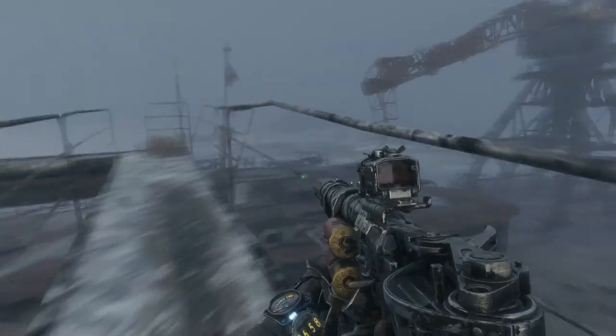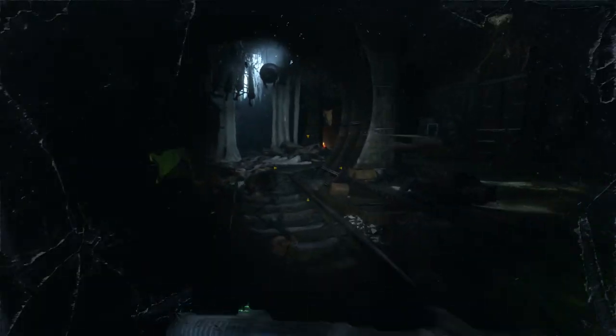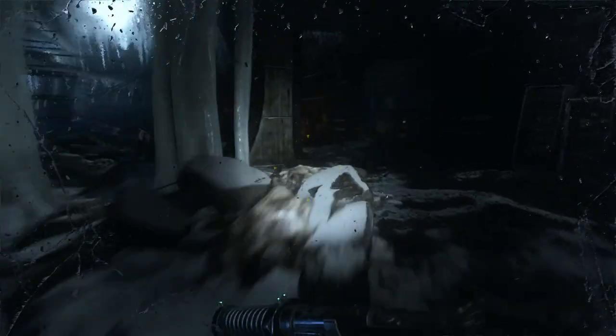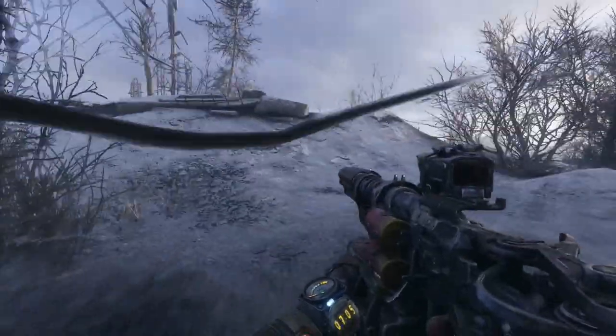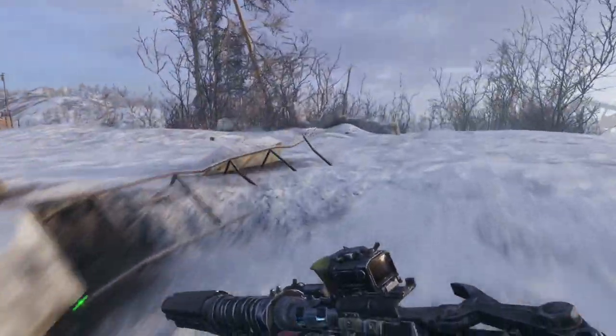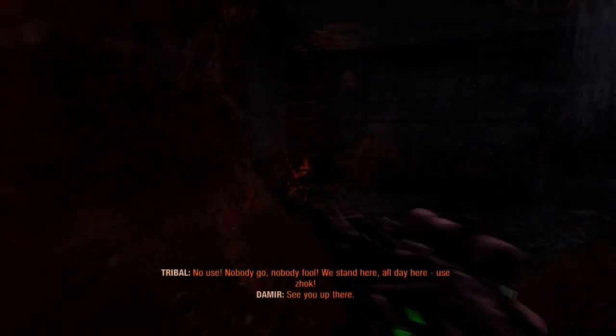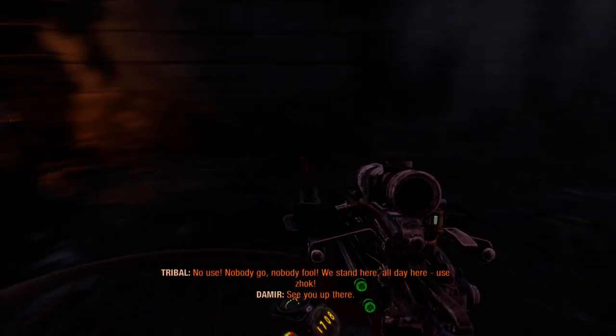Metro Exodus set itself apart from the previous two games in the series by moving the action of the franchise out of the bombed-out tunnels of Moscow's metro system, and out into the open air of Russia's expansive countryside. The plot is divided between these unfamiliar open-air environments and shorter, more traditionally linear subterranean environments, or skeletal cities.